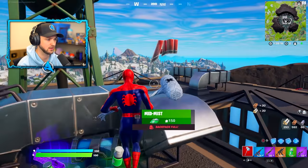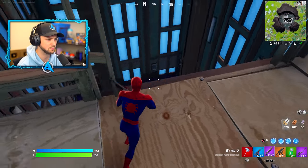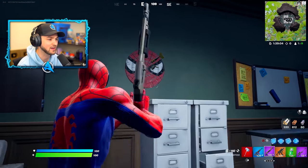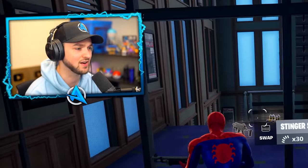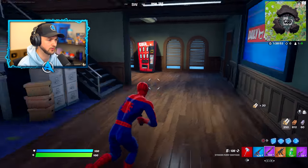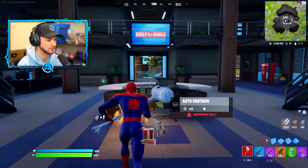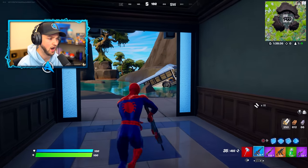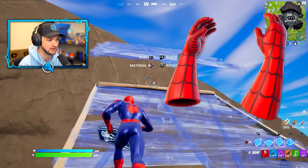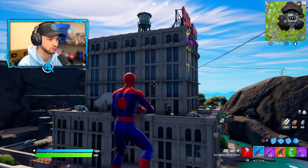I think I could potentially be at one of the highest points of the map. The Daily Bugle looks like it's got a bit of extension work going on. Spider-Man's head! This place is big - it's almost like Tilted V2. There's a secret underground part of the Daily Bugle with so many layers. I don't think Spider-Man's mythic is in-game quite yet - according to leaks it is literally Spider-Man's arm, and cobwebs will start to appear around the map.